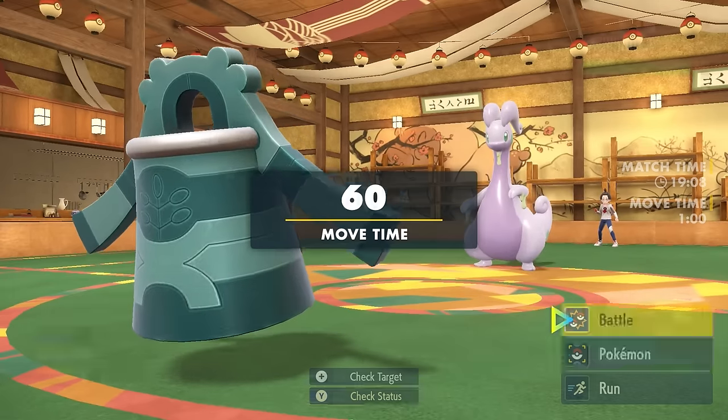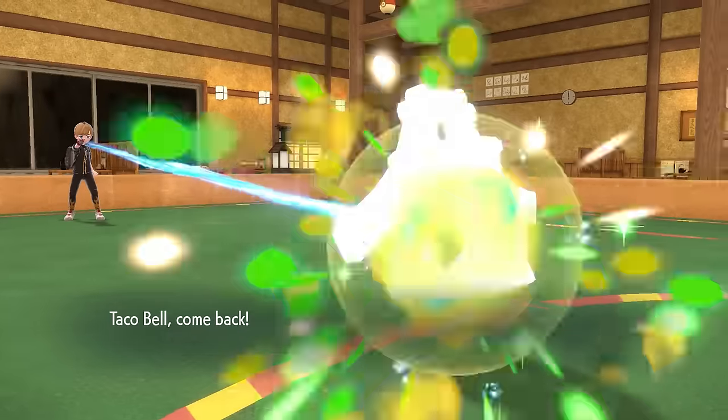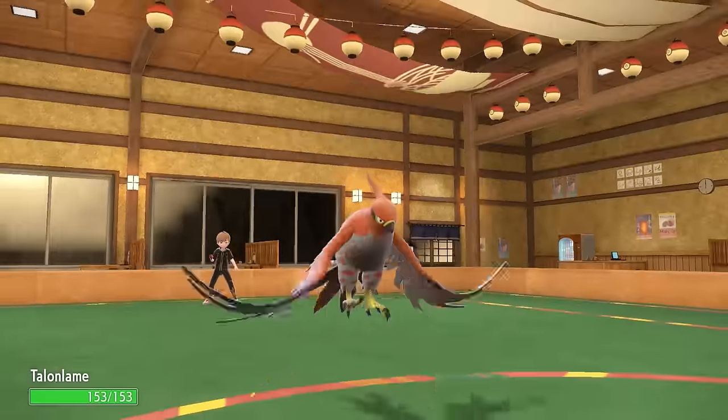I have both screens up and the hazards. There's not going to be any Stealth Rocks to worry about in the back. At this point I decide to switch into Talonflame. I'm working with the Eject Button to mostly be able to switch myself out after getting up a priority Tailwind.